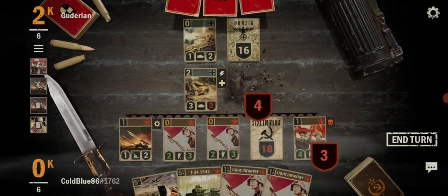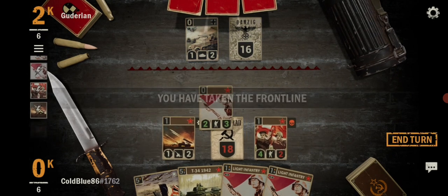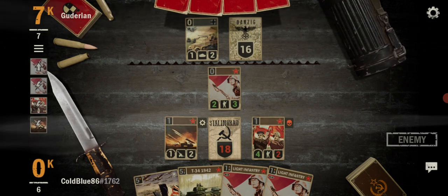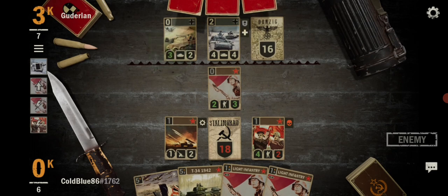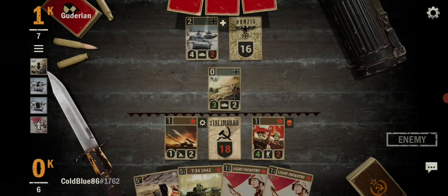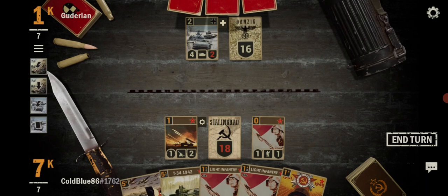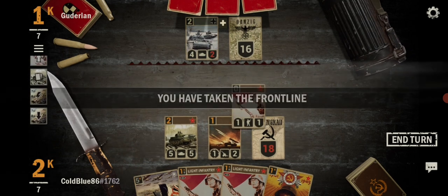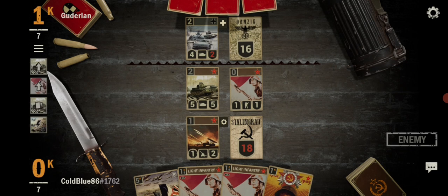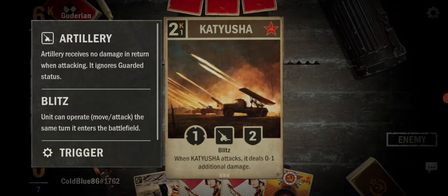Target you, and for giggles take you out, and I'll take the front. That won't last long, but at least I have a means of protecting my base. I had a means of protecting my base — that was pointless. I'll get a tank down, move you in front, and end my turn. I like to keep the Katusha right next to my base. It has blitz, but I like to just keep it close.